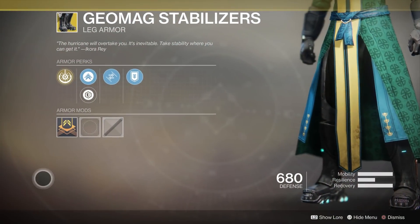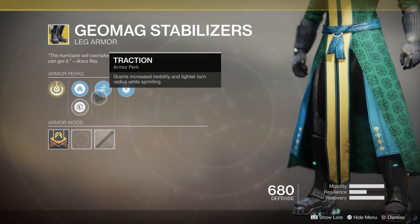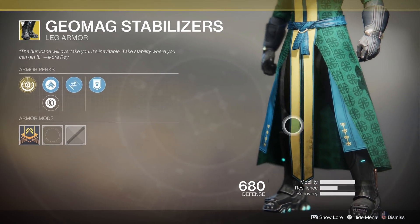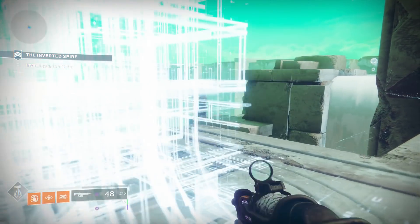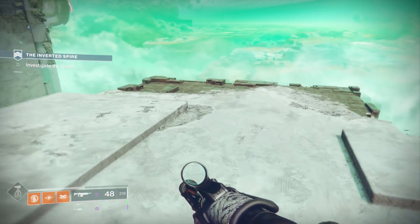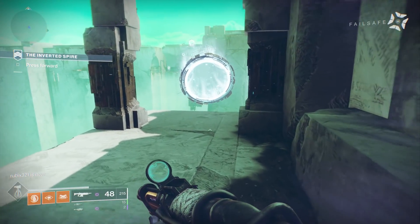Moving on, we have the Geomag Stabilizers exotic leg armor. This is one of those exotics that's already seeing a decent amount of play right now — it's just overshadowed massively by the Skull of Dire Ahamkara. Once that gets nerfed, I really do think this is going to rise to the new PvE meta. Firstly it extends your Chaos Reach massively, allowing you to output a significant amount of damage and clear out a whole room of adds. It might as well read 'get your super back 20% faster' because once you're at about 80% charged, running will significantly increase your recharge rate and you'll get it back in just a matter of seconds.